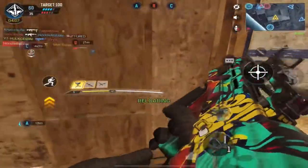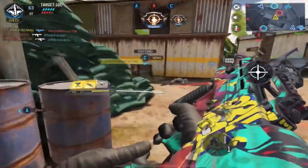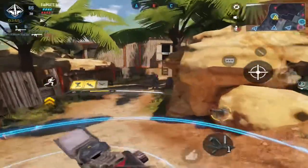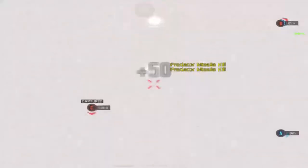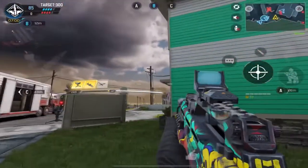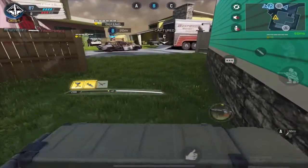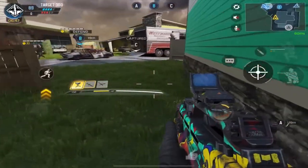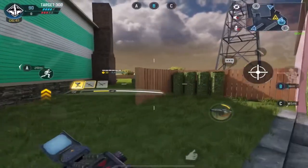Predator missiles, which is another score streak, can be used to do many things including clearing points, as you can see in this video. If you are not able to make it from point A to point B across the map and you're not going to make it in time for persons to get off the point, you can use the predator missile to clear that point. You can also use the predator missile to destroy enemy score streaks such as ground streaks and airborne streaks if aimed properly. In this clip, you are going to see me using it to destroy an enemy SAM turret and also an enemy sentry gun.